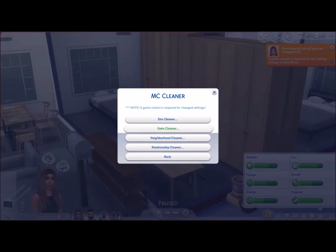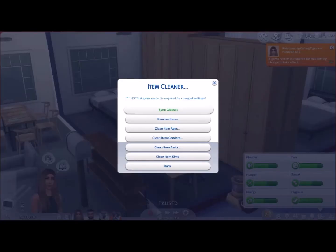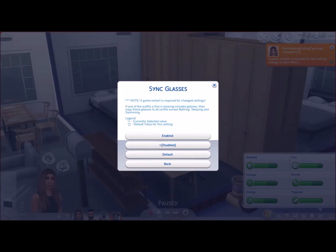Under Item Cleaner, there's 'Sync Glasses.' If one of the outfits a sim is wearing includes glasses, it will copy those glasses to all outfits except bathing, sleeping, and swimming. It's disabled by default. I actually really like this setting — it's much easier, especially if your sim wears glasses they'd use for all outfits. Sunglasses might be a little different, but regular glasses make sense across outfits.